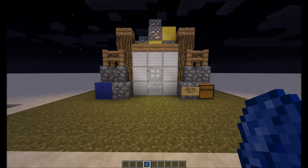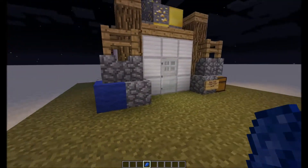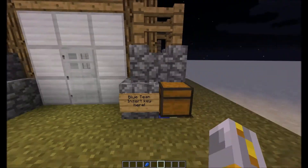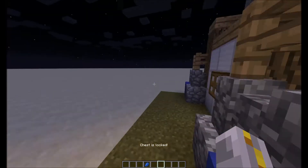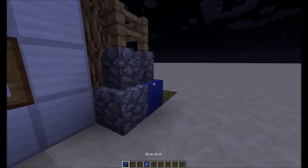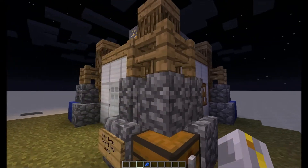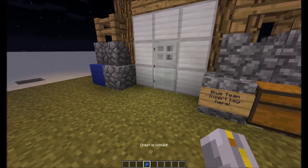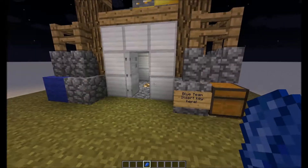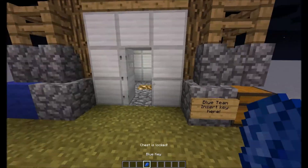Today I'm going to be showing you this one. What this is, is a simple — well, not so simple — locking system. You can see there's actually no way of me getting in this door. The chest is locked. This is clearly the blue team's storage. Blue team, insert key here — chest is locked. But if I use the blue key and do that, that was me unlocking the chest with the blue key, and it's opened the door.